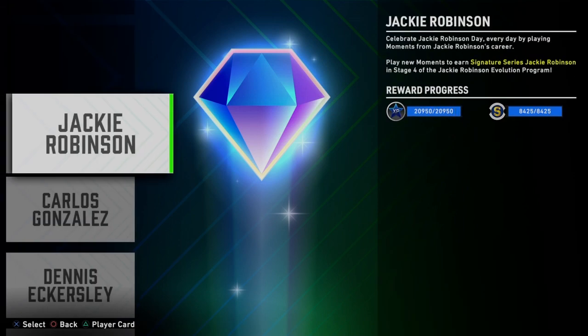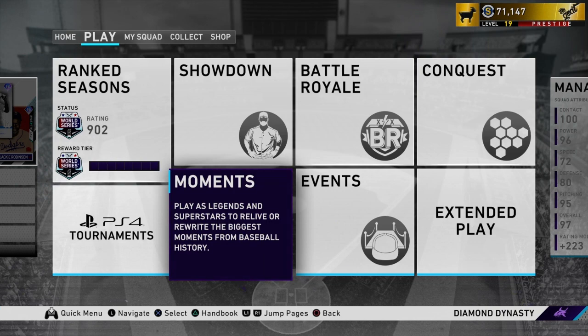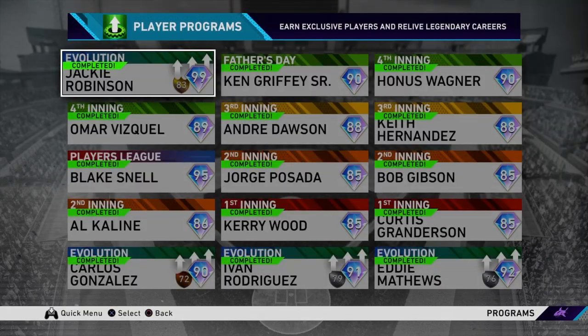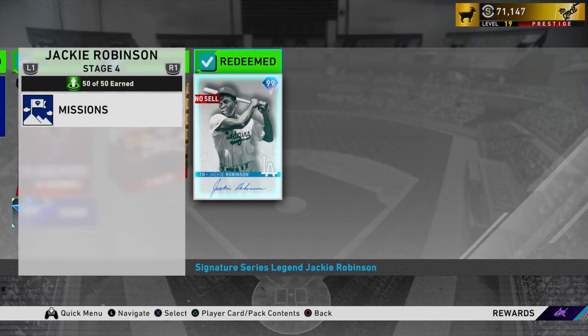The moments are not that bad. And once you do that, you have Jackie Robinson. It's really not that hard of a grind — it essentially just takes time. But once you get there, you're going to get the 99 overall Jackie Robinson, and he is a really, really good card.